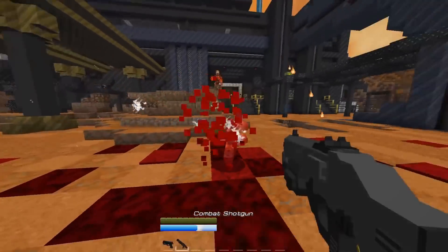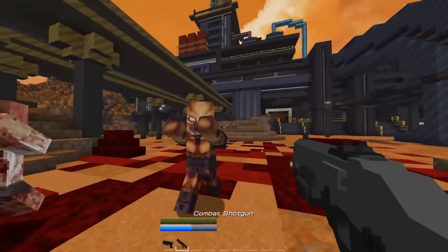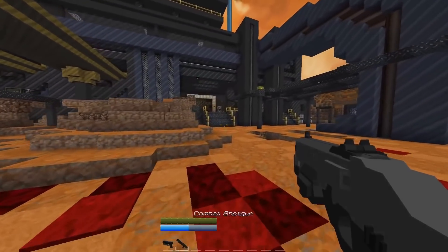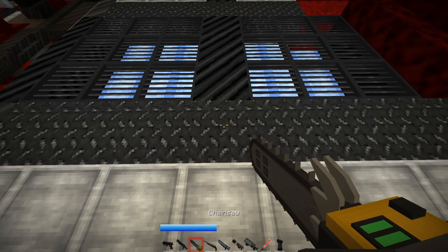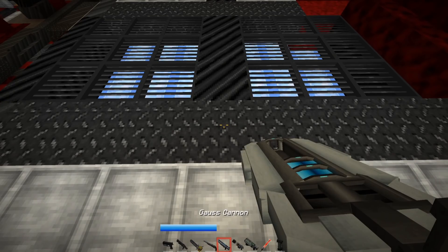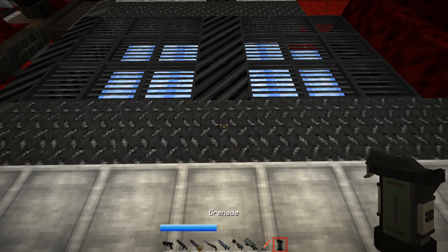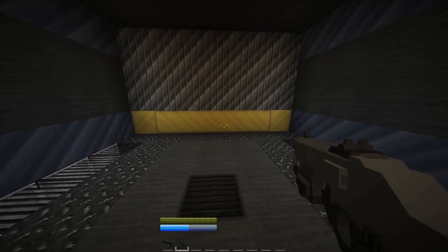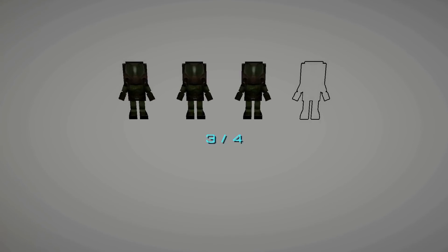So the UAC pistol has infinite ammo and it's perfect for instant one-shotting the zombie fodder demons. The combat shotgun is different from the super shotgun because it has slightly more range and only uses one shotgun ammo per shot. It does less damage than the super shotgun, but if you can get up close and personal with the super shotgun, it does quite a lot more damage. The chainsaw is the main lifeline of the game — it replaces glory kills. Whenever you're really low on health or you need ammo or both, you run up to one of the fodder demons — a zombie or an imp — cut him in half, get his drops, and continue on.